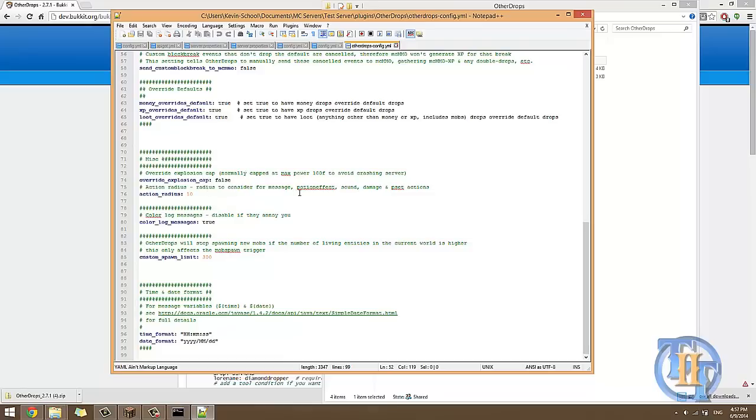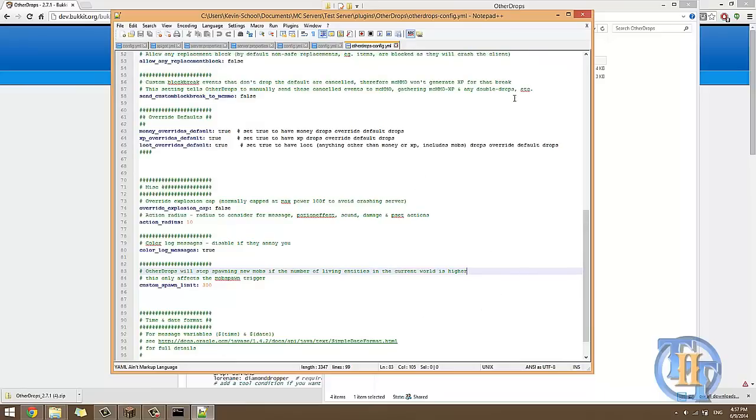Override explosion cap — I set that to false because if you have too large of an explosion it will crash your server, so be careful with that. Action radius is for potions and stuff — how big of a radius do you want. Color logs is for the console. The other drops spawn limit default is 300, so I left it as that. Time and date format is also default. So that covers the config.